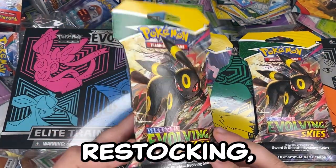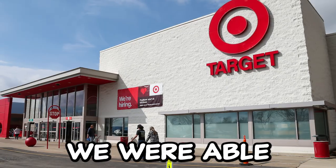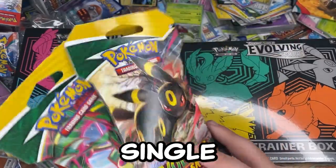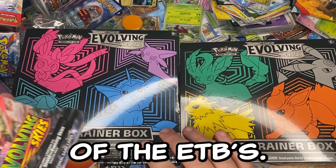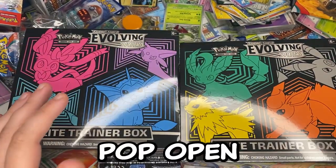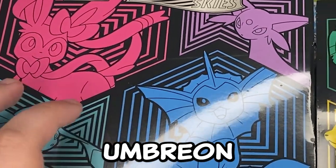The rumors are true — they're restocking Evolving Skies at Walmart, and even Target. We were able to find a few single booster packs but also multiple copies of the ETBs, so we're going to go ahead and pop open some of these reprints. We've got the Vaporeon and Umbreon box.